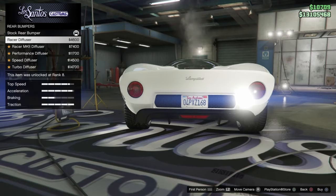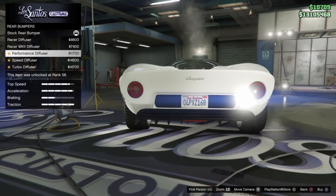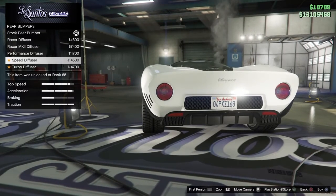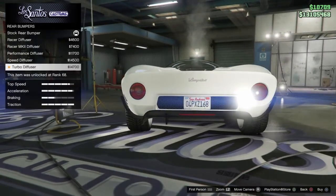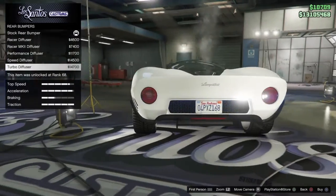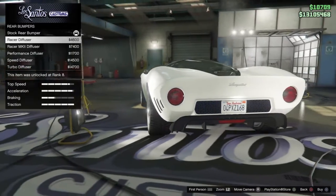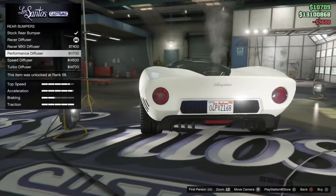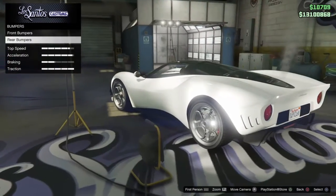Race diffuser looks pretty solid — little fins in there. Performance diffuser, speed diffuser, and then turbo diffuser. This is interesting. I might do the race diffuser. I do like my cars to stay clean with nice outlines, things like that. I want the extension of the lip in the back, actually.